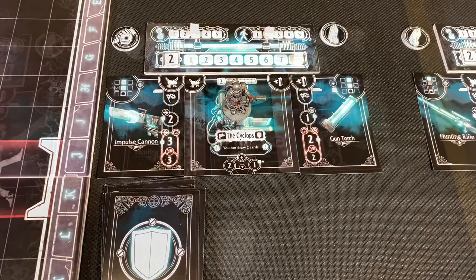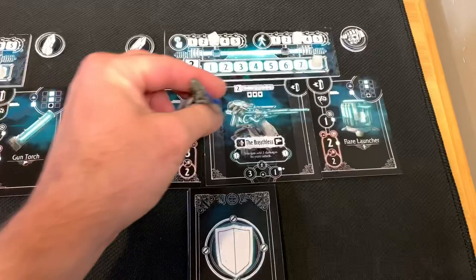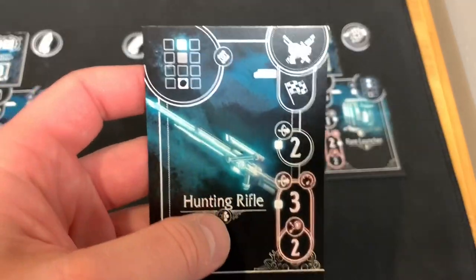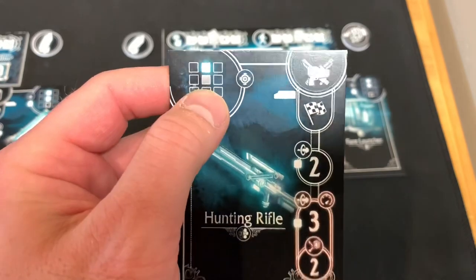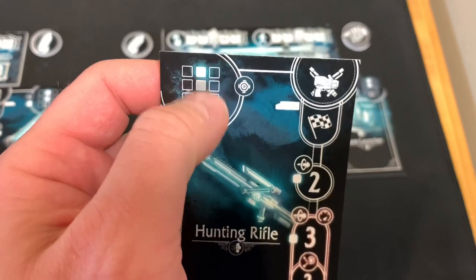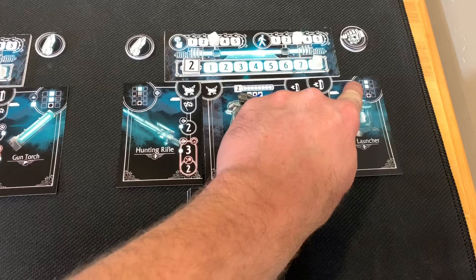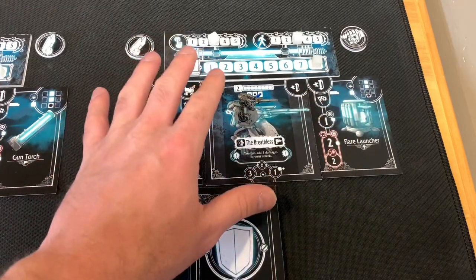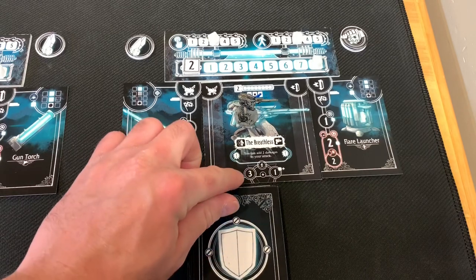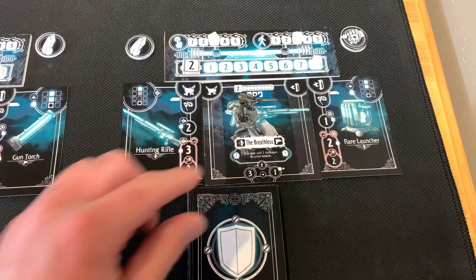Our next character is the Breathless — this is kind of our sniper of the group. He's going to be able to shoot a lot farther than all our other characters. As you can tell by his gun pattern, he can't even shoot in front of him — he can only shoot in the two squares ahead. Even though the close squares are grayed out, that's still part of the pattern. His light source also only goes a couple of squares. The Breathless comes with its own deck of cards, and he moves three squares as opposed to two like the other two characters.